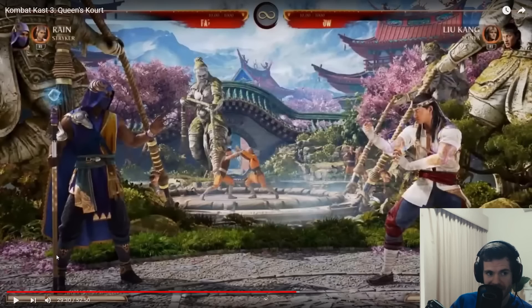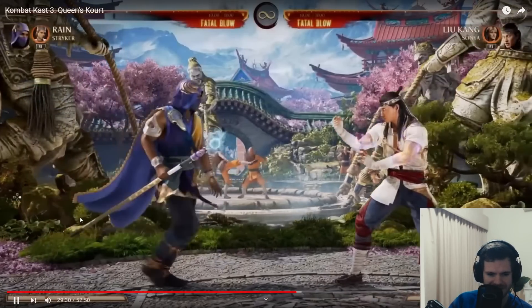We're going to move on to Rain now, and it looks like they've got Striker. So we're going to see some Striker cameo gameplay for the first time. Hopefully they showcase Striker here. He's changed a lot since previous Mortal Kombat - he's now a mage and is probably going to be a zoner.